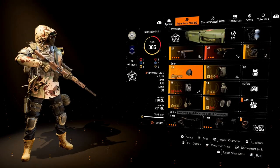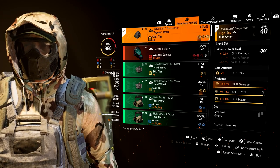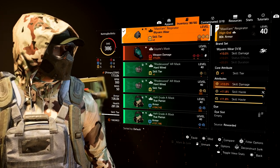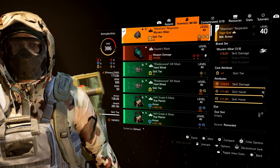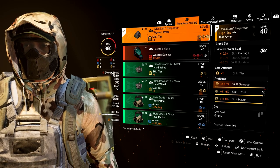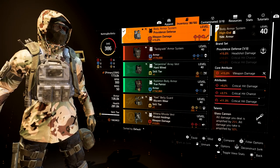For the mask we are running the Wyvern Wear mask, which gives us 10% skill damage for the one piece. We have skill tier on here, 10% skill damage, and skill haste rolled on here. We are running a skill haste mod. We definitely want skill damage and skill haste on this build so we can get our skills back quicker.